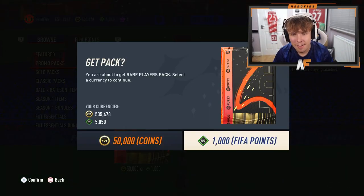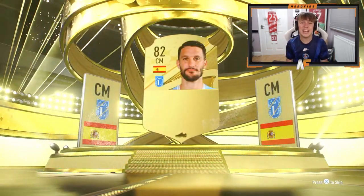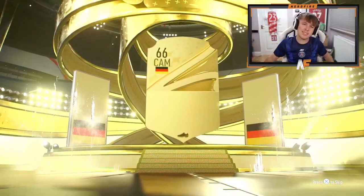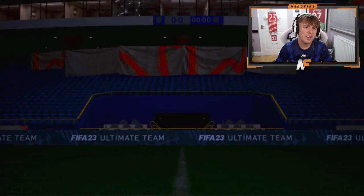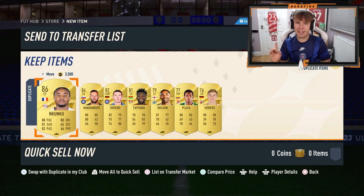All right, here we go — 50k packs are back. Please, just give me some walkouts. Spanish is not what I want to see. Luis Alberto. Please EA — I'm not even going to ask, I'm just going to open up the pack and see what happens. Good nation. Oh no, it's Thomas Muller — he was just literally a Road to the Knockouts as well, but it is another walkout. And Nkunku — he's probably gone down in price like everyone else, but that's still decent.